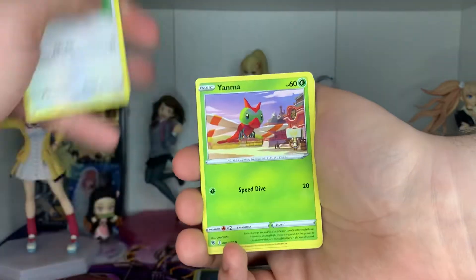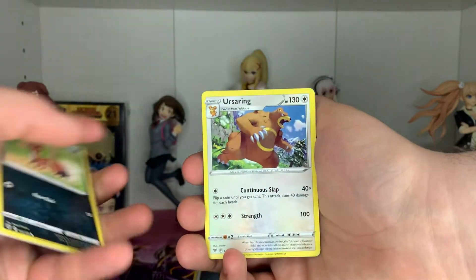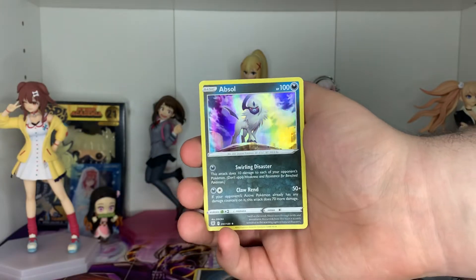Puchiana, Glammeow, Yanma, Swineup, Nickit, Ursa Ring, Temple of Sinnoh, Wishcast, Reverse Hisuian Basculin, and then a Hollow Absol.